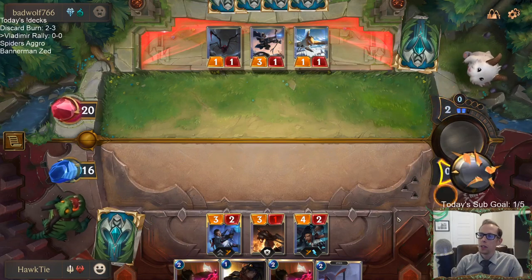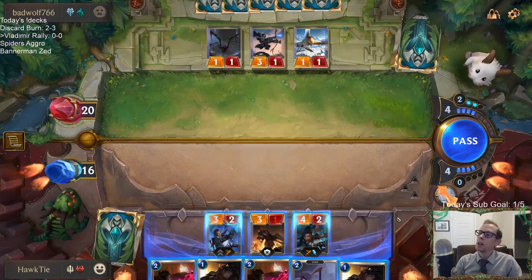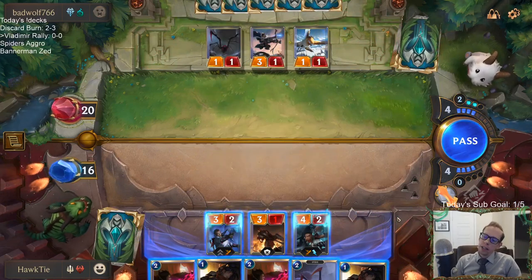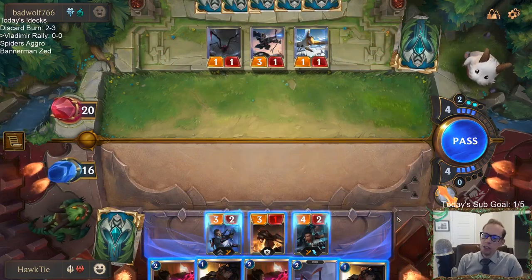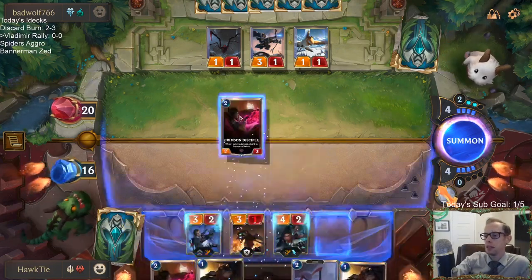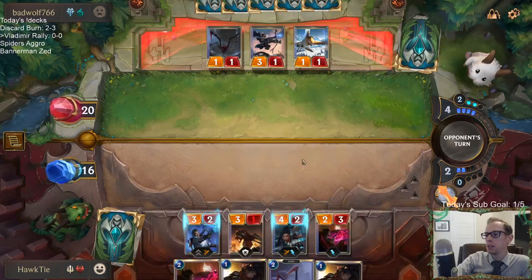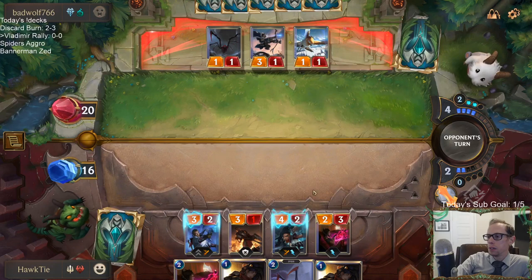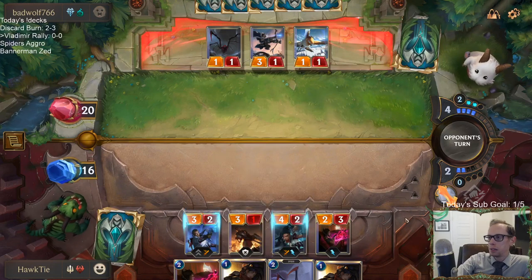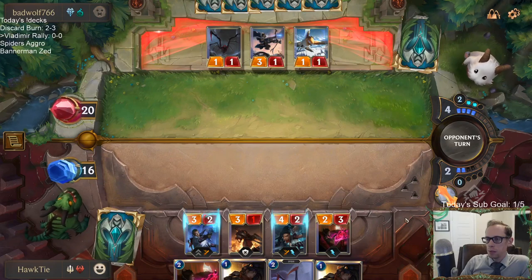They also have a bunch of cheap units. So do I go straight to combat, or do I play some stuff? I'm going to play some stuff — planning on playing the two Saboteurs with the other two mana. Seems like a good plan.